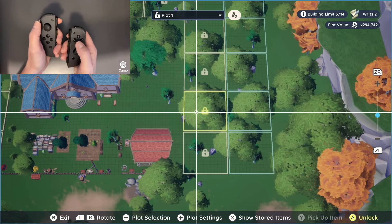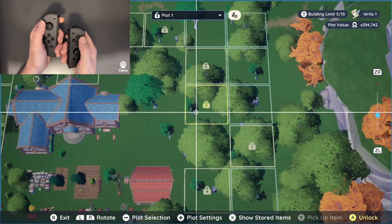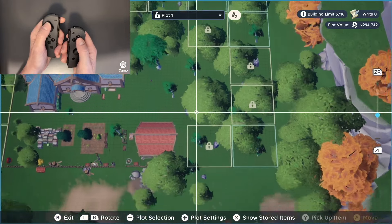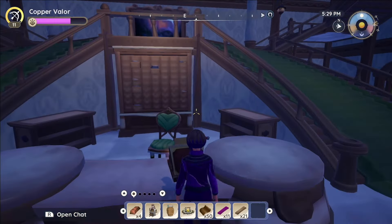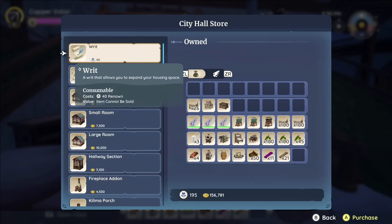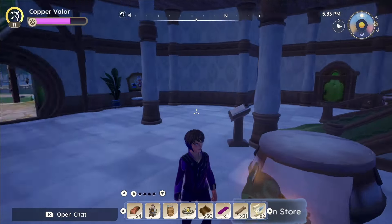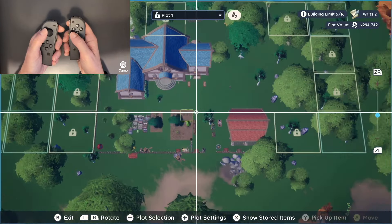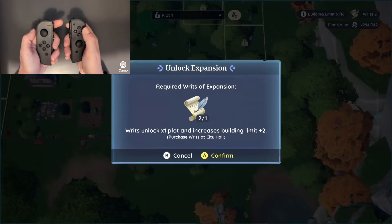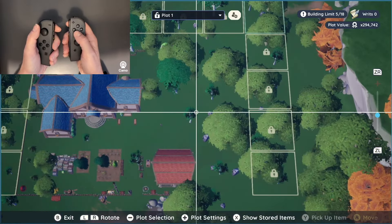I had to use my writ to open some plots up. I got onto that and hit A to unlock it, A to confirm it — twice. But I needed two more, so I had to go back to City Hall. Then I went back to my plot, went back into the overview using the large button on the left, opened up that one and that one. Now I'm ready to go.